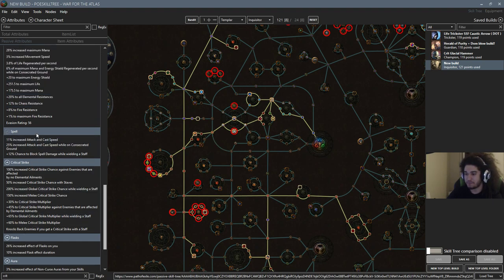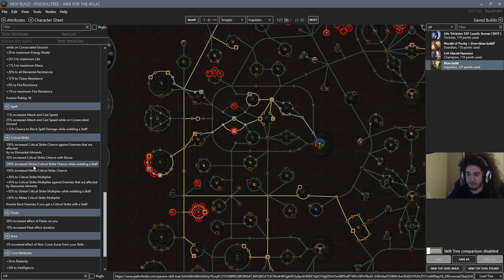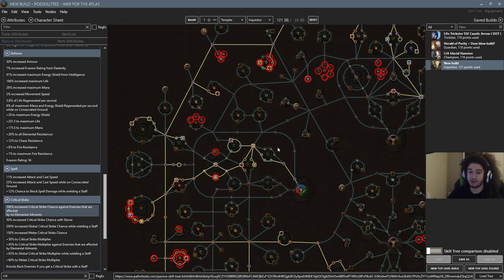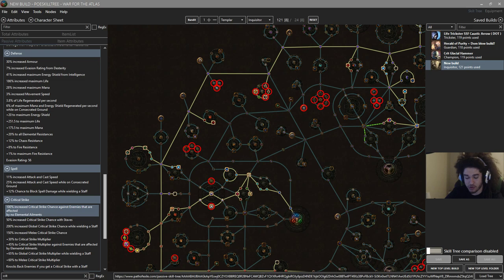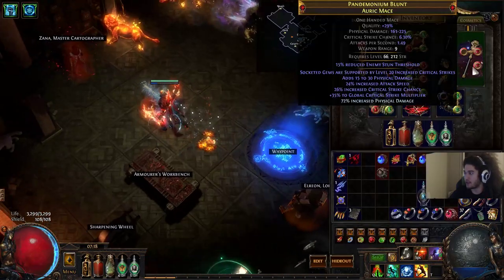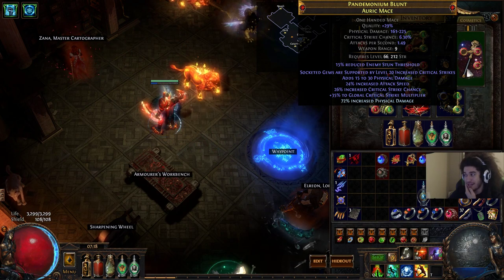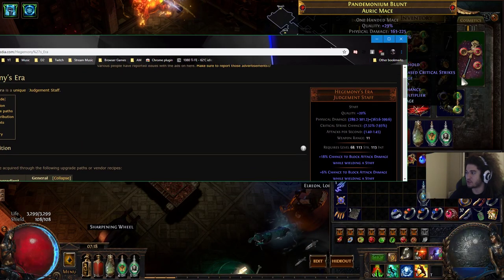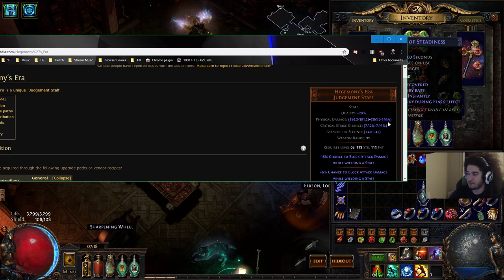The Inquisitor gets plus one max fire res, and so much more crit. We get 200% crit chance with a staff, 150% melee crit chance, an additional 50% crit chance, plus crit chance against enemies not affected by ailments. We have three base power charges, four from here, five from here, and Hegemony's Era gives us plus one — so that would be six power charges. To compare: my current character's weapon has 1.49 attacks per second, 6% crit, and a top end of 225.